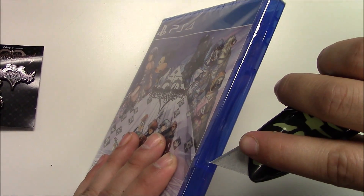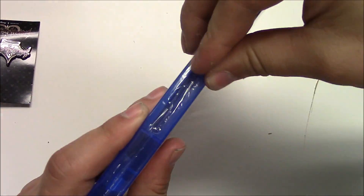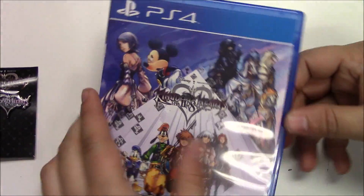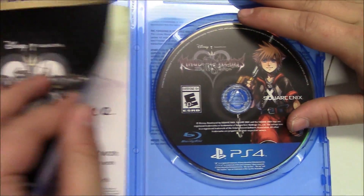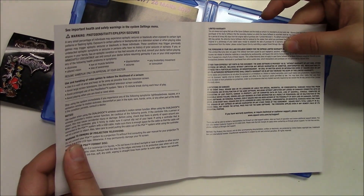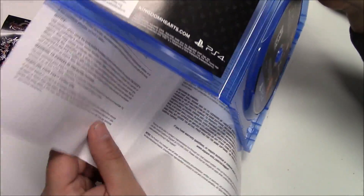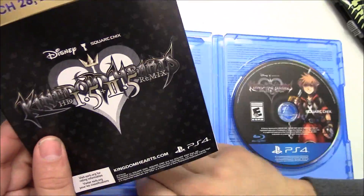It really does look good to see these characters in HD. As soon as we open it up — awesome — we've got the game disc on the right, and a couple pieces of paper. Looks to be like a pamphlet or manual; it's more of a pamphlet. There's also some information behind the front cover art. That has some warnings, limited warranty information, and contact info for Square Enix. Let's slide that back in and take a look at the pamphlet.